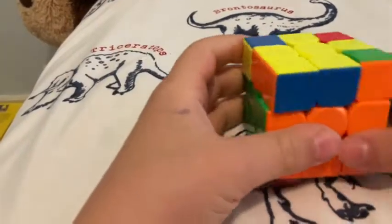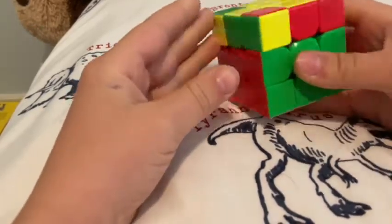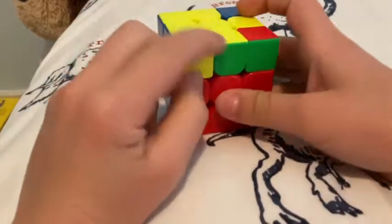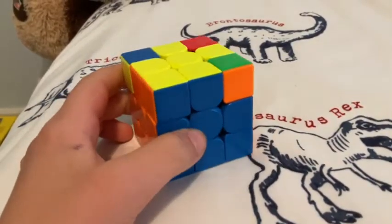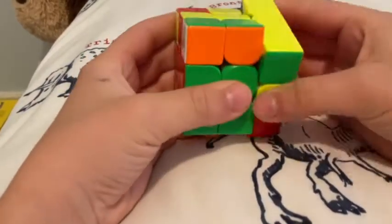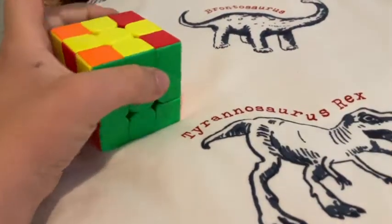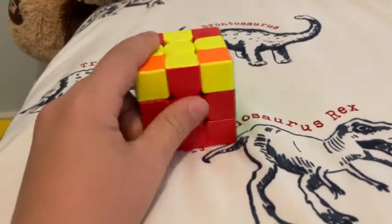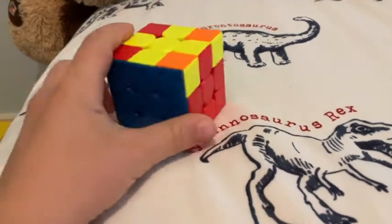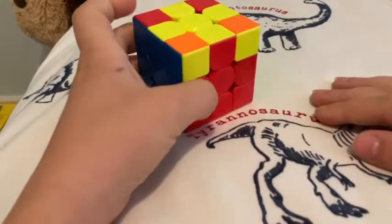Now we're going to line up these pieces with their correct second layer colors. If you have one lined up, you can do this from anywhere. If you have two lined up, make sure one is facing the back and one's facing the side, then do the moves: up, side, down, side, up, side, side, then twist that back. If not fully solved, look for two pieces, make one face back and one face the side, and do those moves.